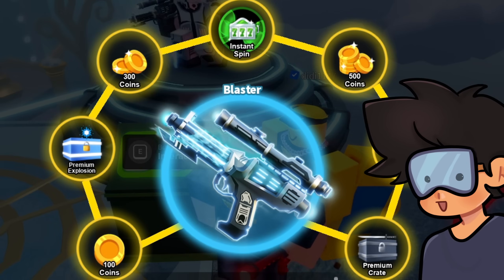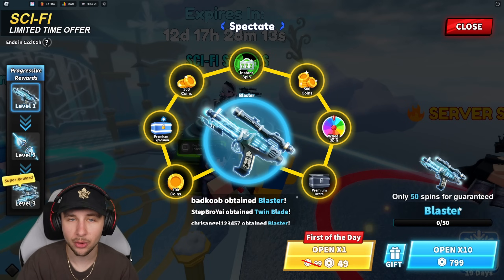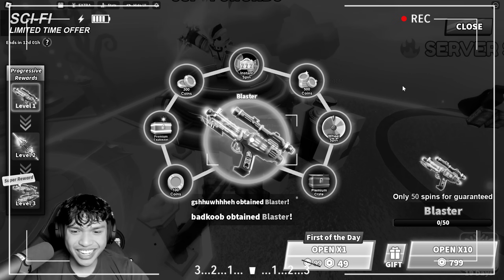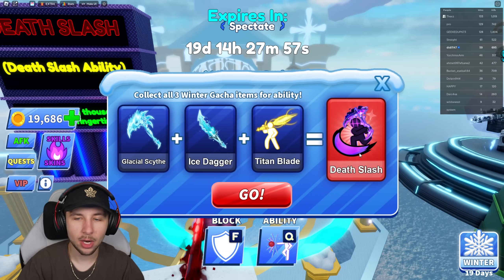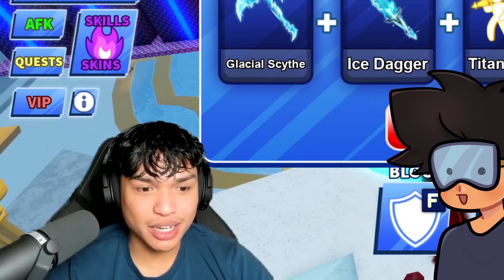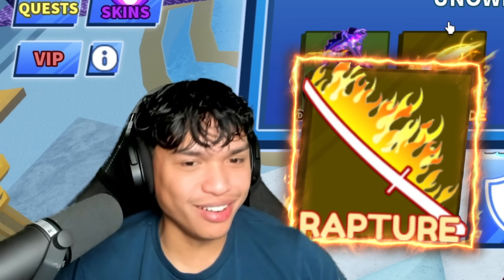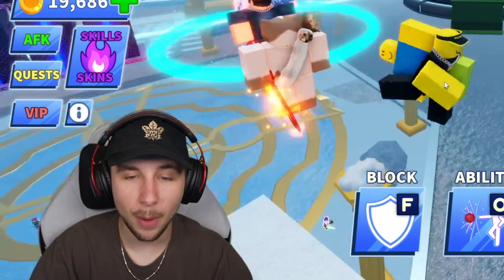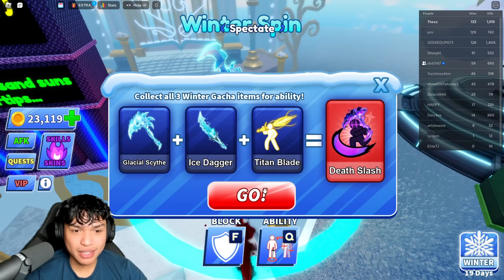There are so many different rewards you can get — only 50 spins for a guaranteed blaster, so there's a guarantee if you don't get it early, which is nice. And then there's 'Winter Spin,' which is like a crafting thing. Oh my gosh, this is for the new ability called Death Slash — 'the power of a thousand suns at your fingertips.' And Titan Blade — 'summon a massive celestial sword!' Guys, there are two new abilities as well, and a faster ball. You can spin to get all this stuff.